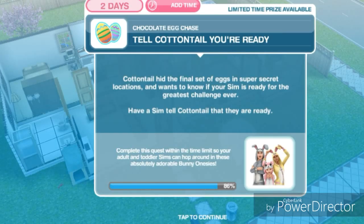Hey Simmers, it's Mocha Sims here and this is my tutorial on Part 4 of the new quest that came with the Easter update. This quest is available at level 11 and you need to update your game to get it. This is the last part of the quest, and the first task is to tell Cottontail you're ready. Cottontail hid the final set of eggs in super secret locations and wants to know if your sim is ready for the greatest challenge ever — have a sim tell Cottontail that they are ready.